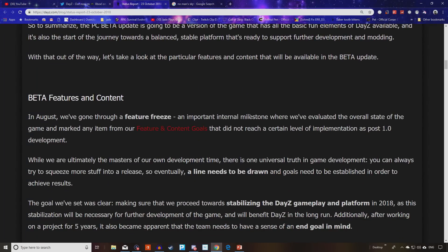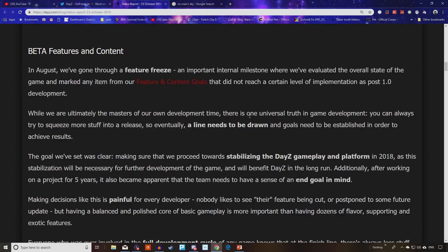So what is going to be part of the beta? In August, they put up a feature freeze. Everything that was in the game at that point — that was their content, that was the 1.0 benchmark. If they didn't have any items in that feature freeze already working or in a solid testing stage, they weren't going to add it for the full release. It would come sometime after in content updates.